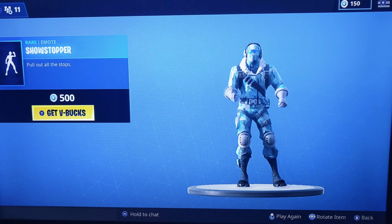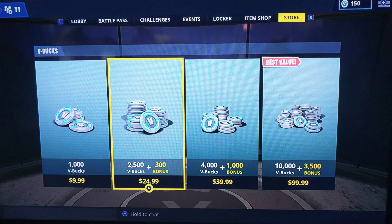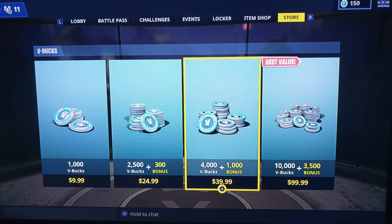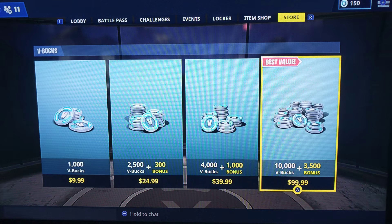This is where you get your own V-Bucks. You have to buy them with an eShot card. You can buy 1000 V-Bucks, or 2500 V-Bucks plus a 300 bonus. You can also use the eShot card for 4000 V-Bucks plus 1000 bonus. If you have a $100 eShot card, it might give you 10,000 V-Bucks plus a 3500 bonus.